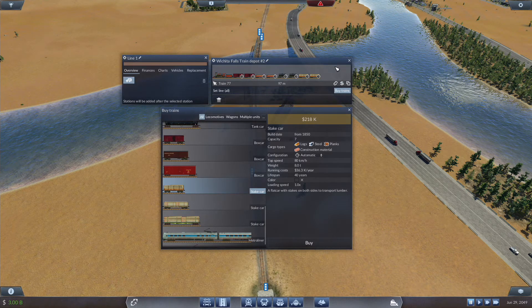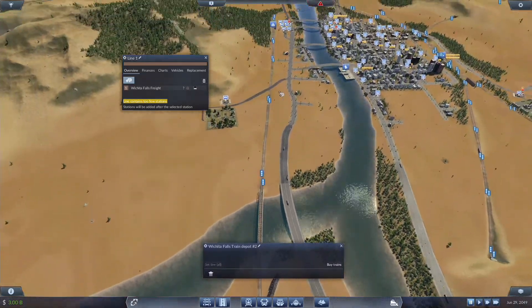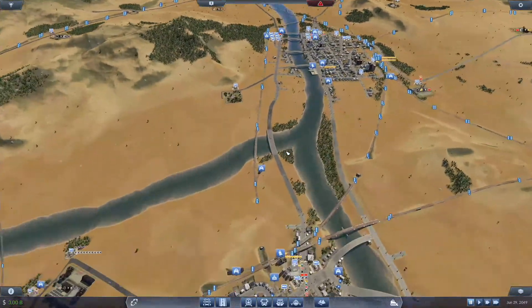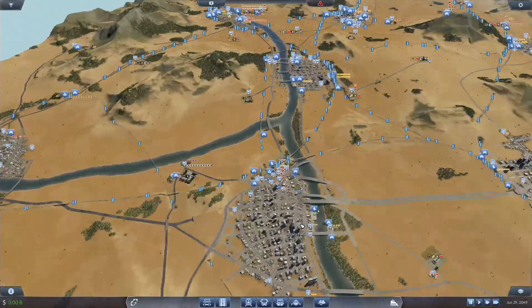We are going to set this to a new line which is going to go from Wichita over to Athens. This is going to be the TF Main Line — also called TFM — Wichita to Athens. Although, why is this called Athens Freight Station number one? It should just be called Athens Freight. And this over here — Wichita Falls Freight — that's fine.